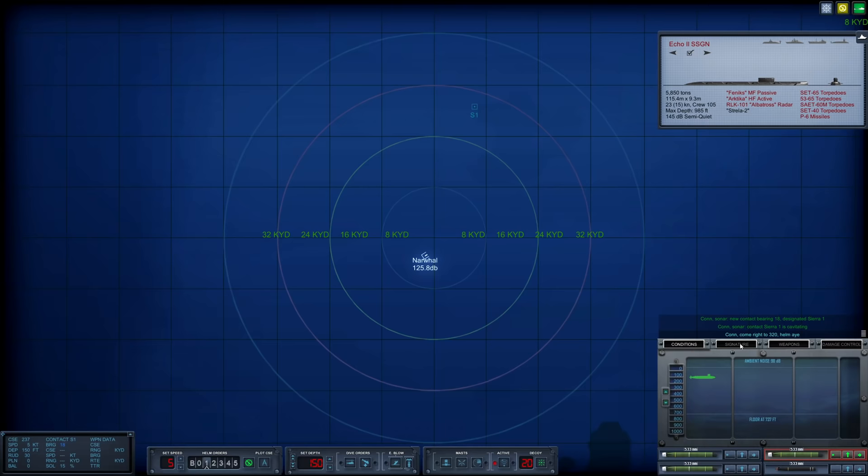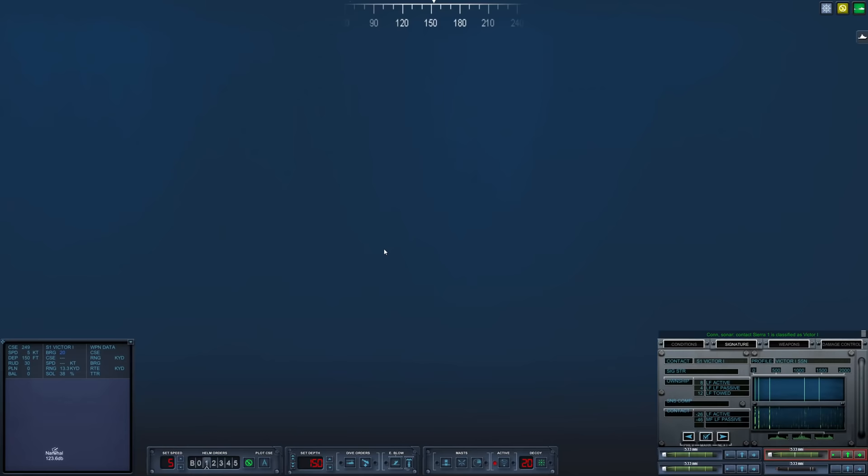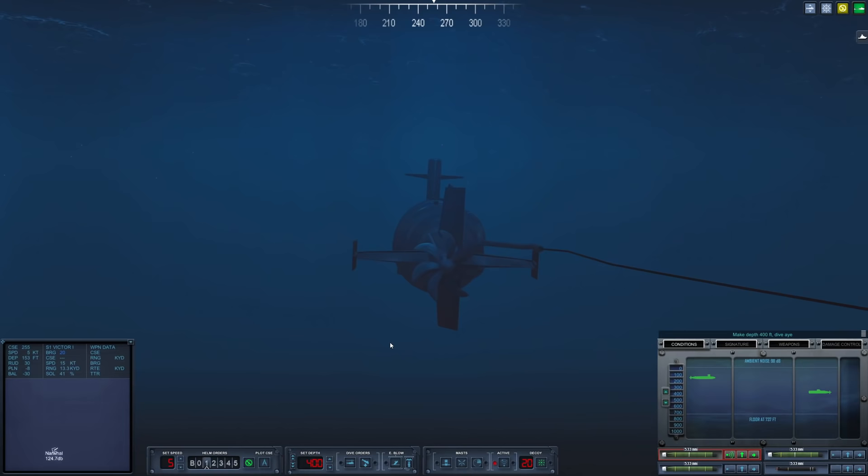Make a course change to starboard, 320. Let's figure out what you are. Looks like a Victor — let's go with Victor 1. We're gonna make our turn here. What's her depth? She is operating at around 400 feet. Let's match that, drop down to 400 feet.